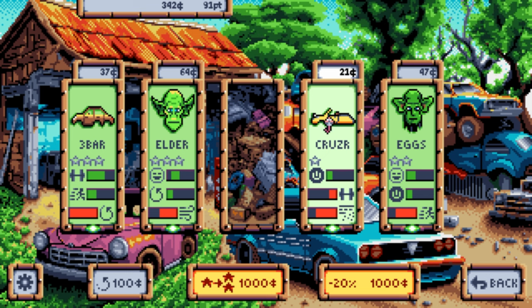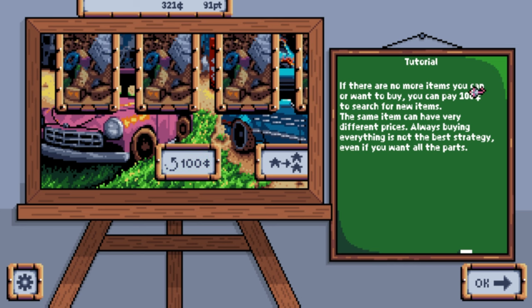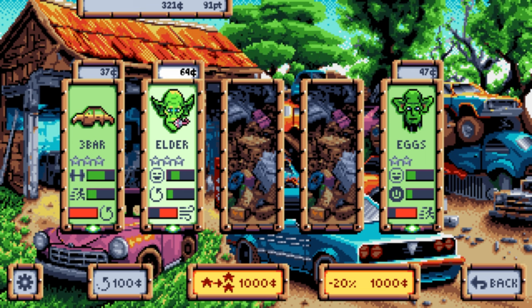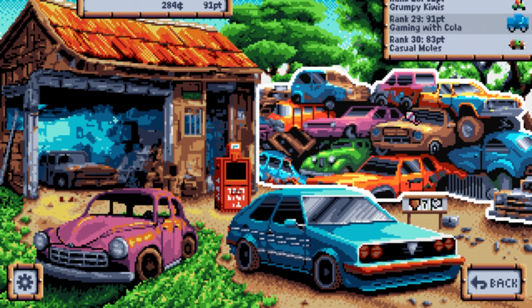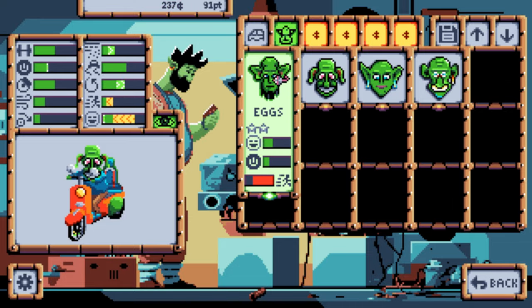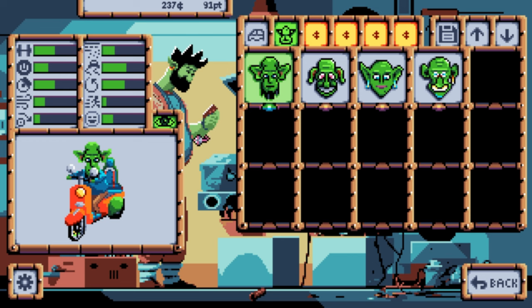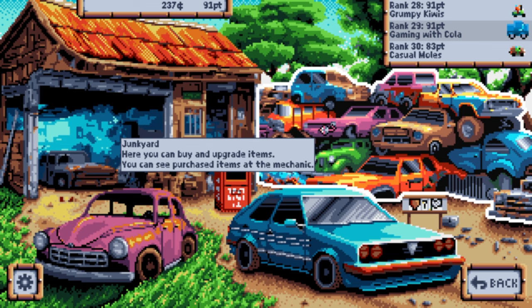We're buying the cruiser now. If there are no items you can pay 100 gold to search for new items. We're getting some more cool upgrades. Let's also get this driver - Eggs! Eggs is going to be great at turning - he's not great at turbo boost but he's good at getting around corners. That's going to be cool. We'll bring out another video on another track. Have a good rest of your day - see you next time, like and subscribe!